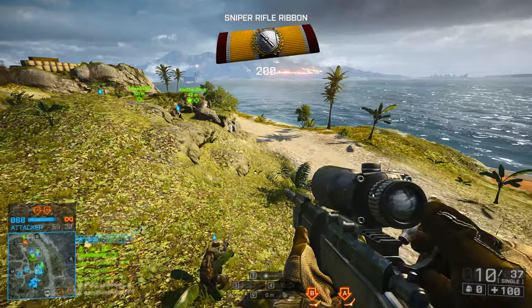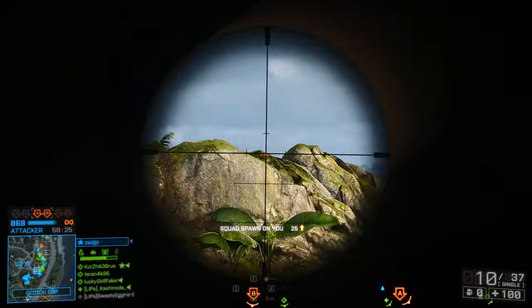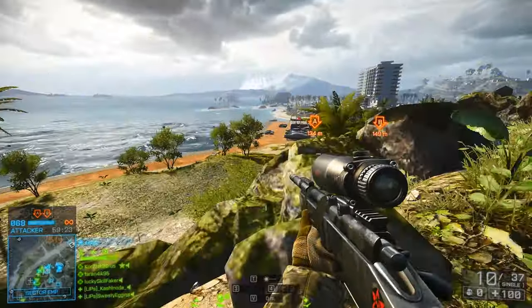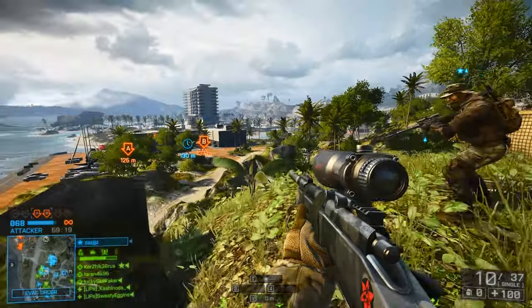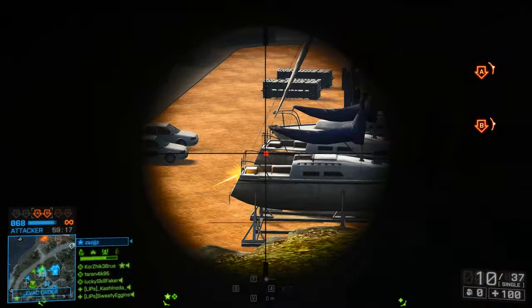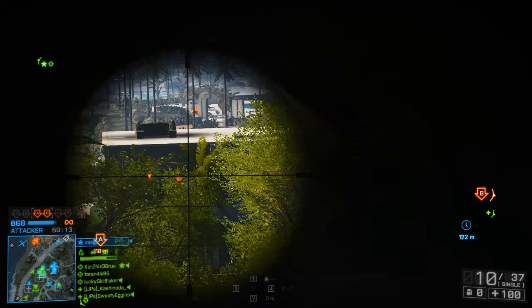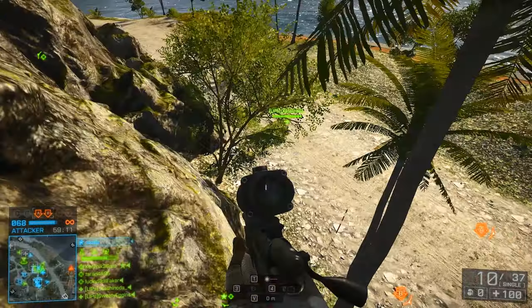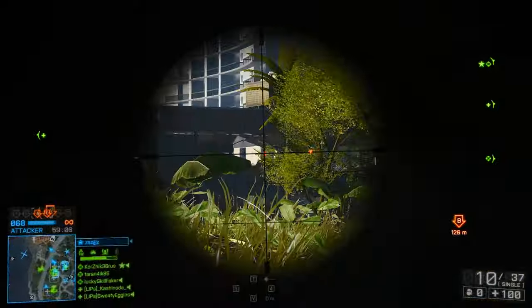Besides that, we also have tons of attachments. Starting out with the canted iron sights, which is a nice neat idea — you can have a high magnification zoom scope and then the canted iron sights for close quarters engagements. I'm not using that too often, but for some people it works. The only drawback is that you always have to switch back and forth between the two, which can be annoying.